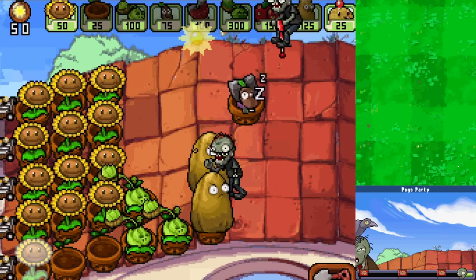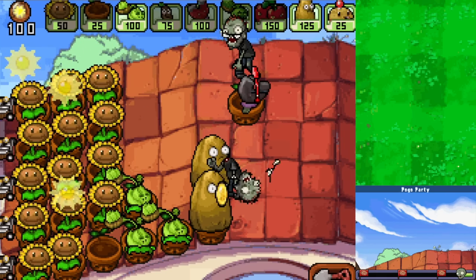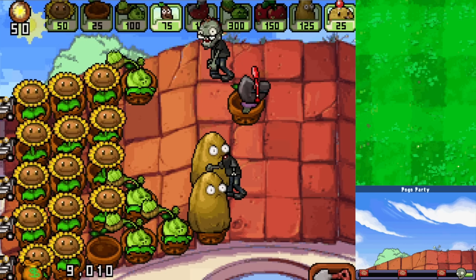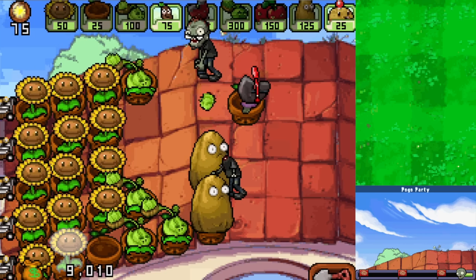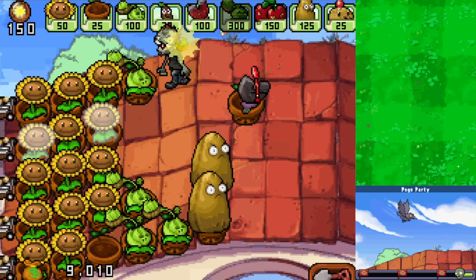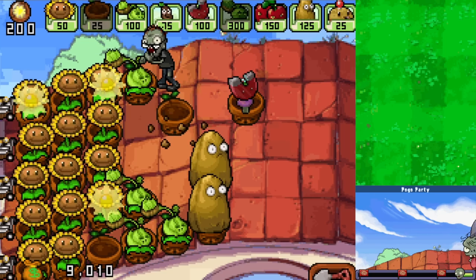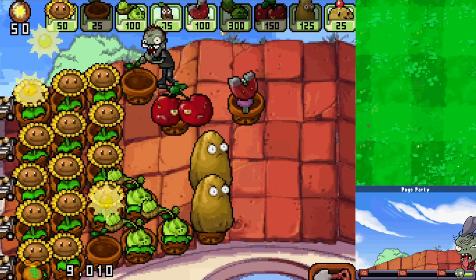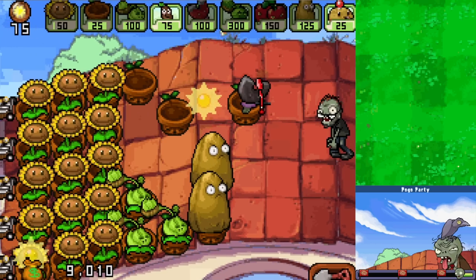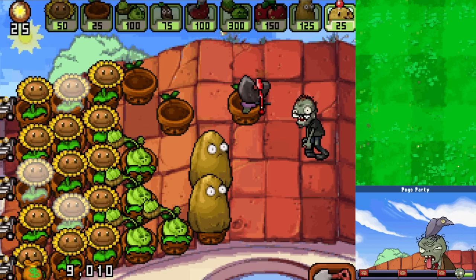If we do this - there we go - that will defend us a little bit. I'm still a little worried we could be in a bit of an issue. It really depends on how fast this Cabbage Pult can get rid of them. I might just do evasive maneuvers and Cherry Bomb - yeah, that's my best bet. Get rid of you too. This goes here, we need this there. Now we have enough time to survive a little bit more.